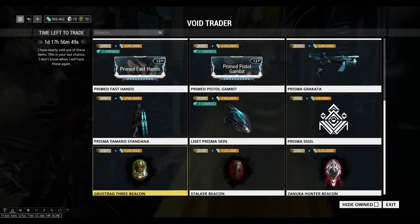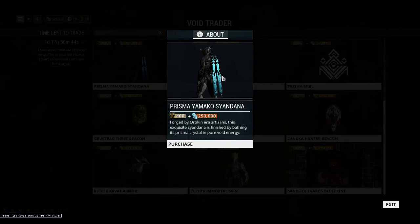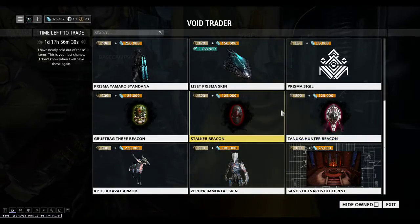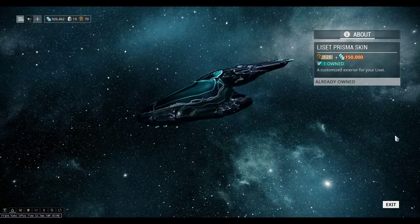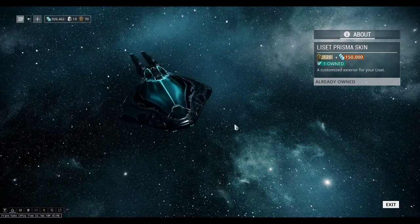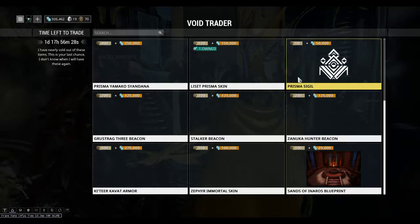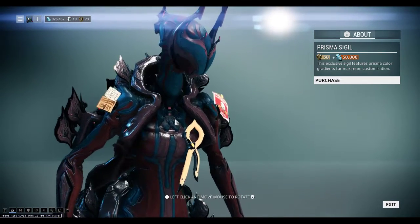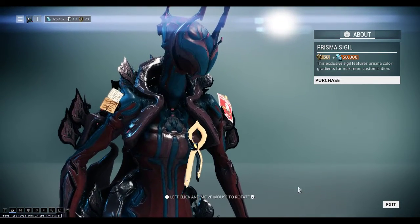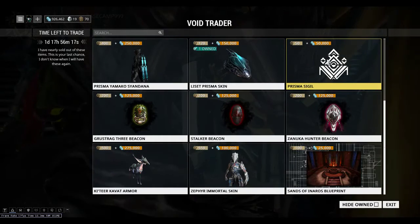The Prisma Yamako Syandana, which is great for any fashion frame players out there. The Liset Prisma Skin, which I can show you a few colour schemes when we're back on the ship. The Prisma Sigil, which you really can't see as much, but it looks like that.